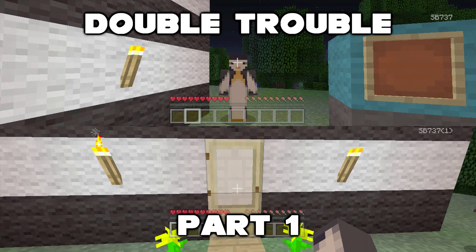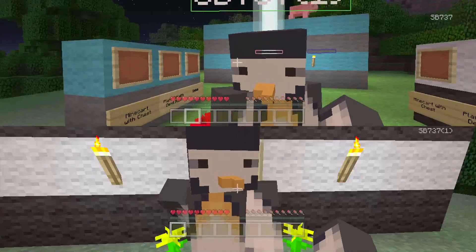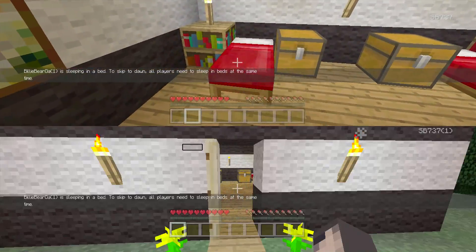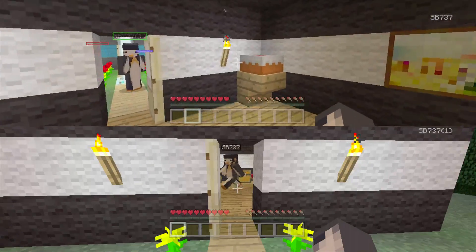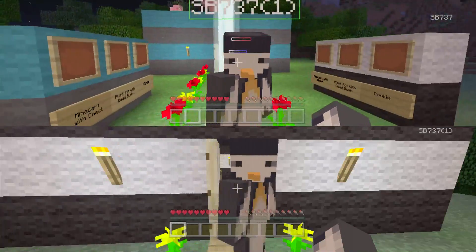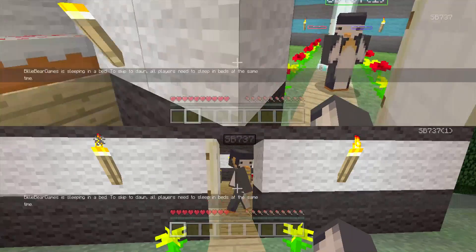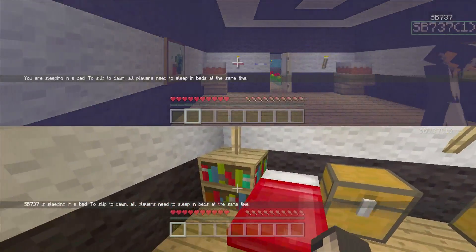Hey guys, this is airspeechm37 and welcome today to a very different challenge. I'm being joined by myself. Me and Billy Bear Games today are doing the double trouble challenge and she's already in bed, so I'm going to quickly try to get to bed. Basically, I am playing against Billy Bear Games and I've got to control two characters. This top one can only mine blocks and battle mobs, and the bottom one can only craft and place blocks.